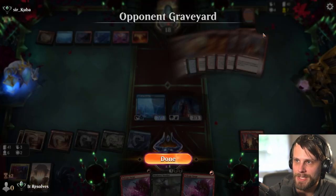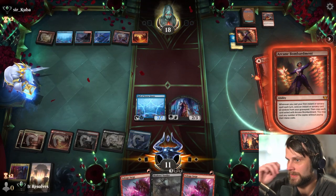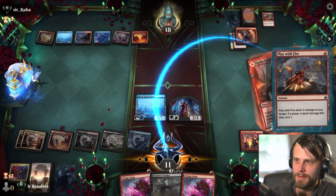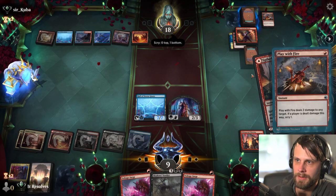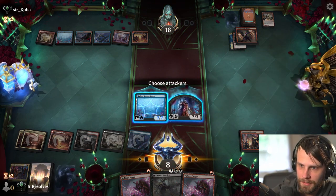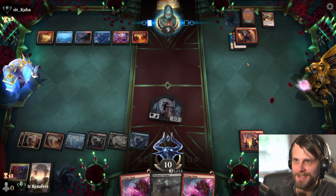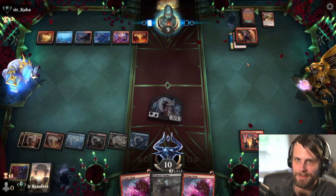Them hitting Negate was like potentially the worst thing they could have - in fact definitely the worst thing they could have hit. There's the Spike Field Hazard. A little surprised they didn't kill the vampire, because they do have the Play with Fire. They're going to Play with Fire now - deal two. So we do technically have lethal next turn. Hopefully they just brick and draw a land. A land's actually kind of bad because they do have the Hall of the Storm Giants.